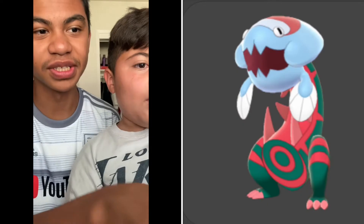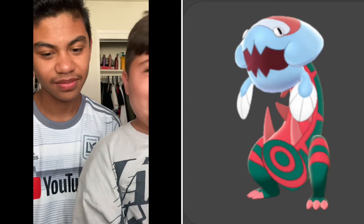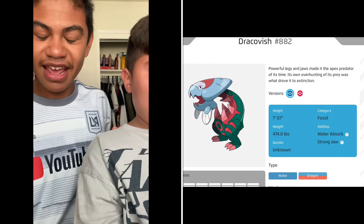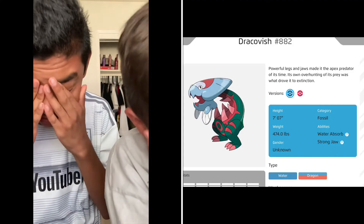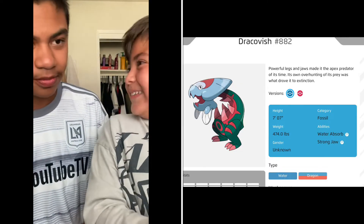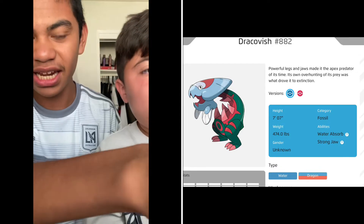I swear if you get this wrong — he said fake. It is real! This guy is real — his name is Dracofish. I can't believe you got my man Dracofish wrong. Look at this awesome dude. He is a Water and Dragon type because he's a fish head with a dragon butt.